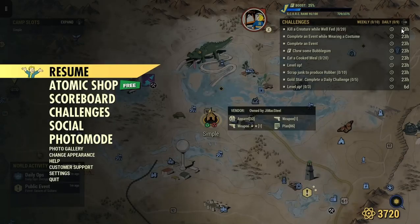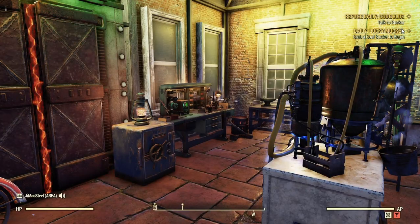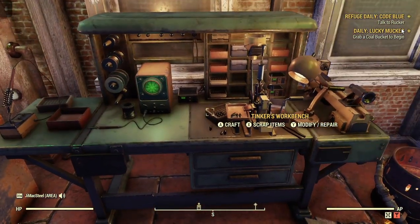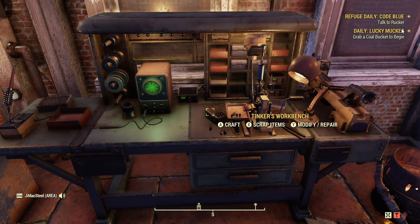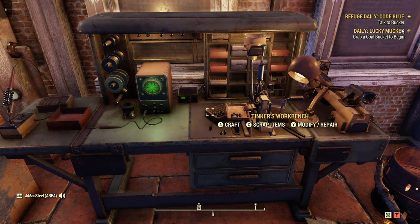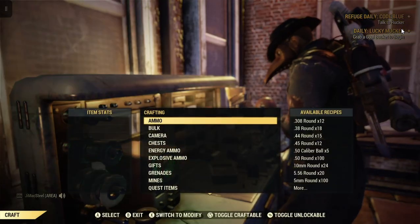Now rubber is an item that we can do very quickly here at our Tinker's workbench just to save time. You can go out in the wasteland and find objects that make rubber, but if you're time sensitive and need to get these daily challenges done, just go to the Tinker's workbench. This doesn't work for all items, but in today's case — rubber — you can.